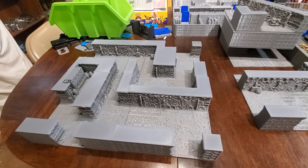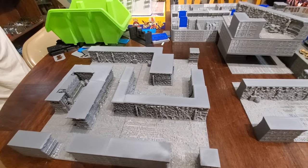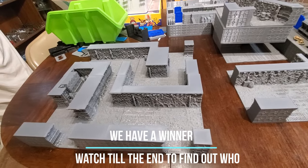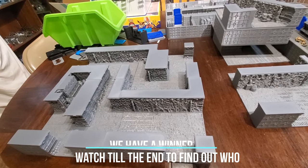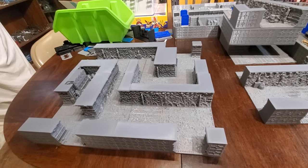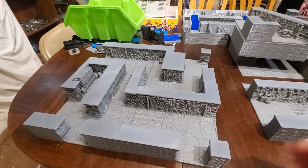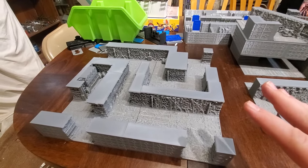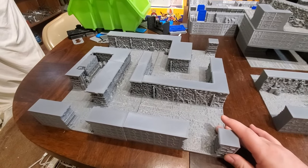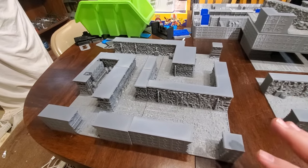Hey, welcome miniature adventurers, and welcome to another Aliens: Another Glorious Day in the Core LV427 review slash Hadley's Hope build update. Right now I have managed to start printing off the reactor pieces. If you've seen the movie, they basically go looking for the colonists in the reactors — and things go bad.